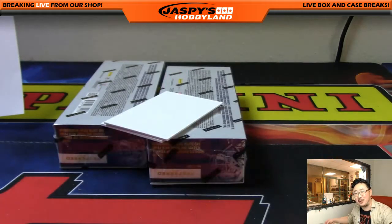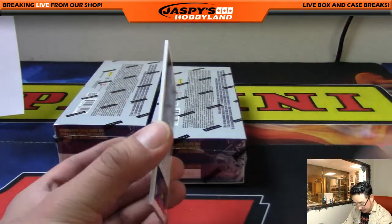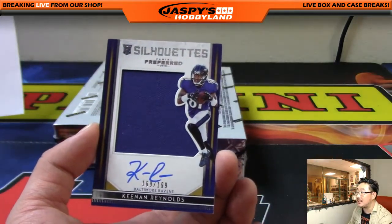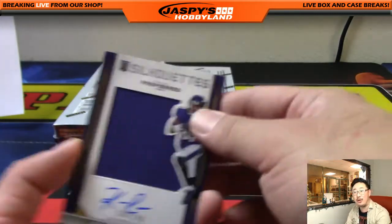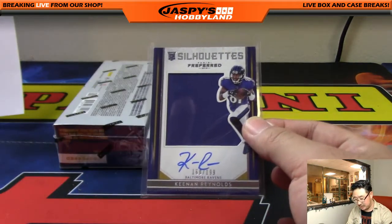It feels like Ed's getting the whole set of the Redskins. We've got a silhouettes auto — 168 out of 199, Keenan Reynolds, Ravens — that's you, Ryan G, with that one. There you go, man — silhouettes autos are cool.